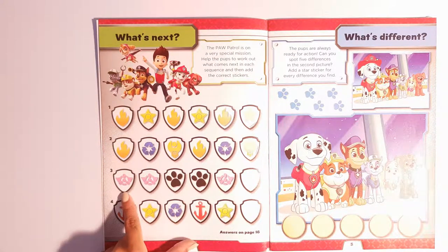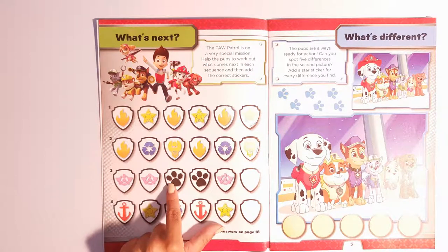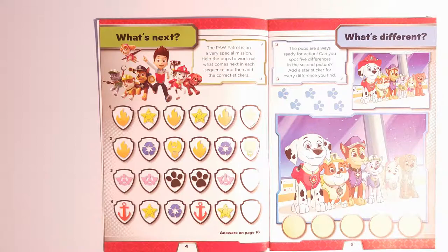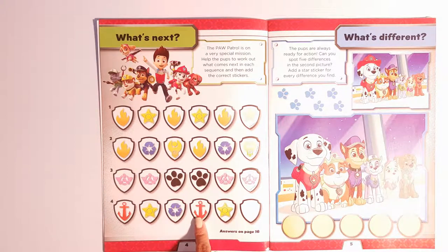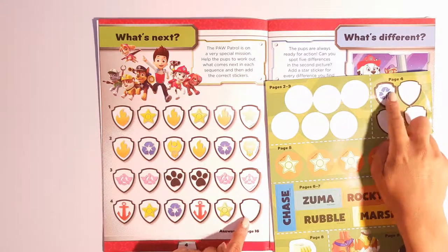Next one goes Sky, Sky — this is Rocky's symbol — Rocky, Sky. So what goes next? Rocky! Good job. Rocky. And the last one goes Zuma, Chase, Rocky, Rocky, Zuma, Chase. So what comes next? Rocky! Good job.